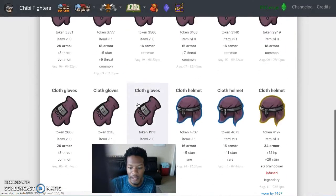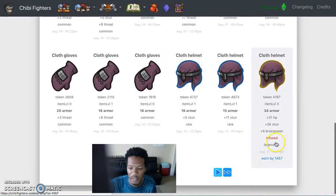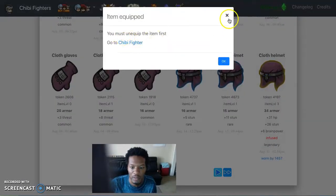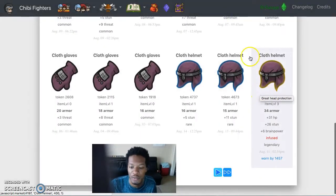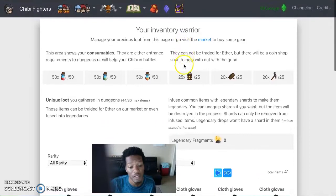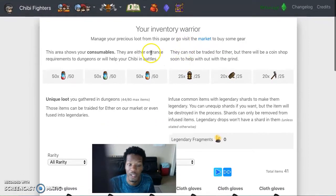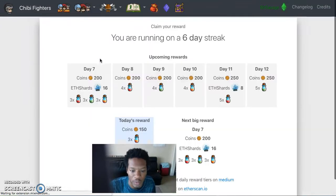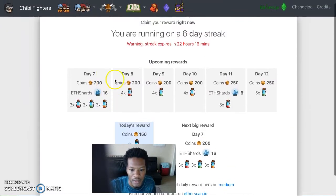Now look at this — cloth helmet infused legendary. I basically took my legendary crystal and added it to a rare item. You can make anything legendary with those legendary crystals. It went to level three: armor went up, HP, stun, and brain power all increased. By infusing your legendary crystals it becomes more powerful.